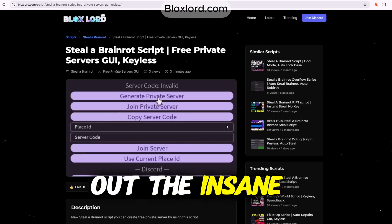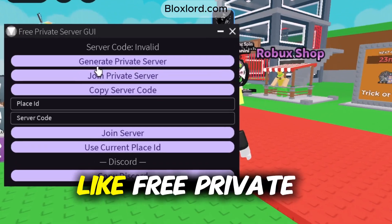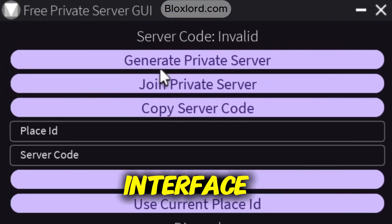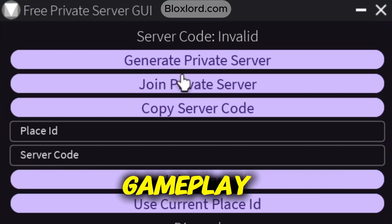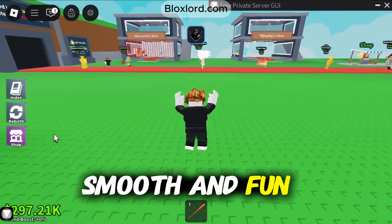Next, let's check out the insane features of this script. It includes some really useful options like free private servers GUI. This lets you easily create and manage private servers right from the interface, giving you full control and smoother gameplay. All of these features make your gameplay much more powerful, smooth, and fun.